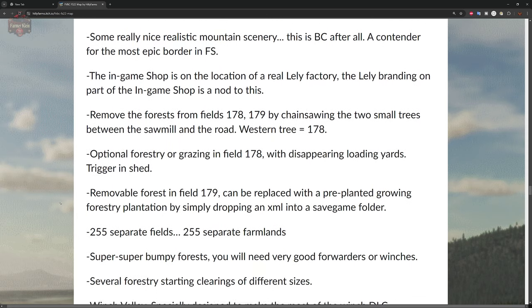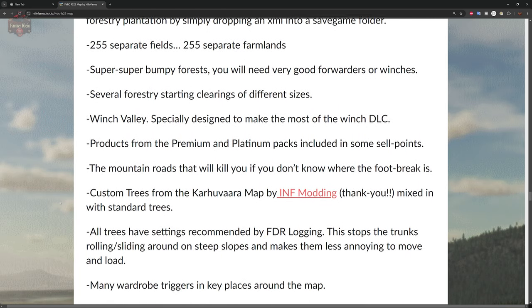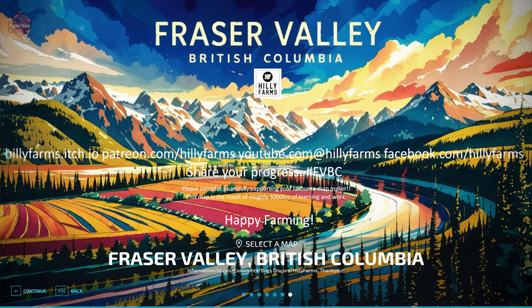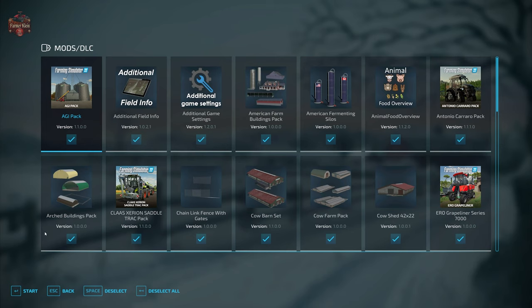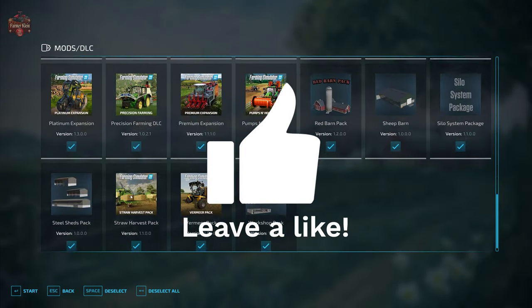We're going to go ahead and load into the map. In addition to the required mods, we're using the mods we typically use: Additional Field Info, Additional Game Settings, Animal Food Overview, Field Lease, Field Calculator, Precision Farming, and Straw Harvest.